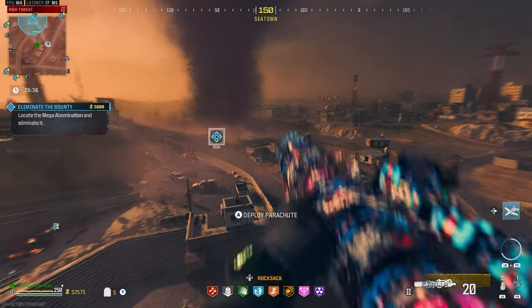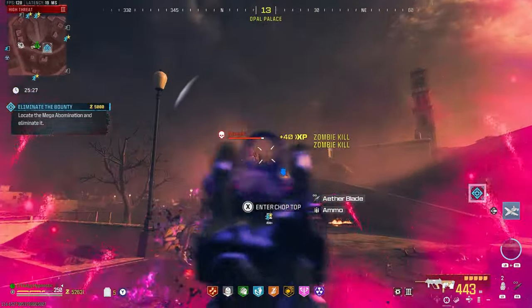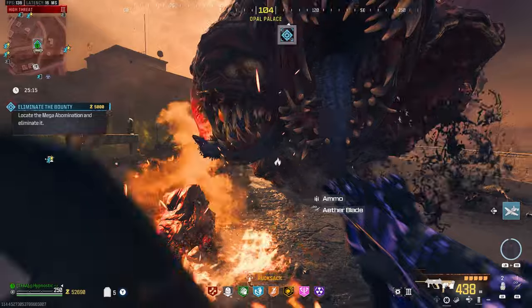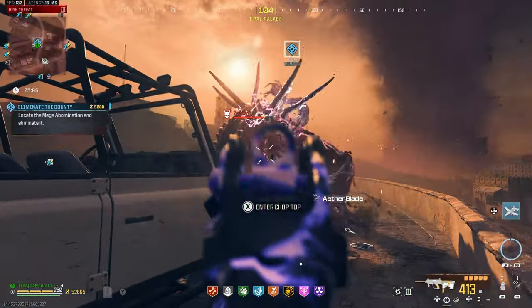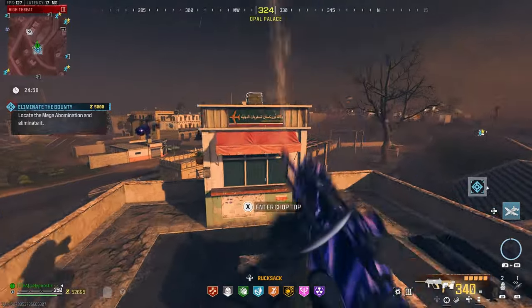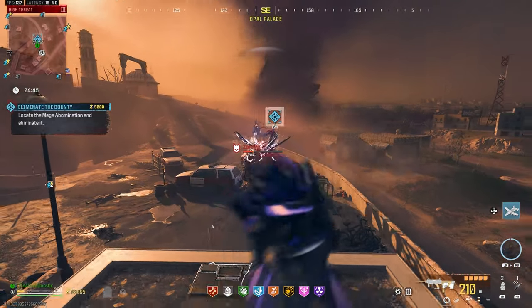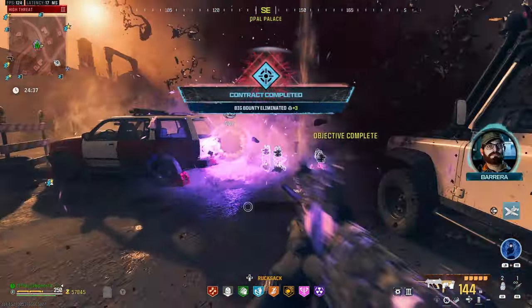This is a pretty cool spawn point for the mega — you can just drop down here, get his attention, and then keep triggering laser attacks from that little rooftop behind us. There's a mangler on our side now — I want to see that mangler fight off the mega abomination. Let's focus on that middle face — that's what I like to see. It's got about a quarter of his health bar left. Once it's at pack 3 with a legendary tool, it's definitely a good gun. Definitely not in the overpowered category. Contract complete.